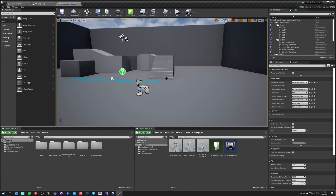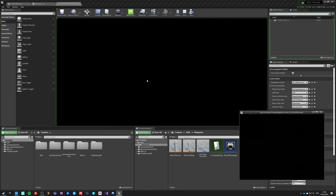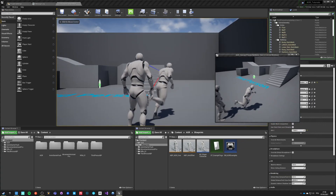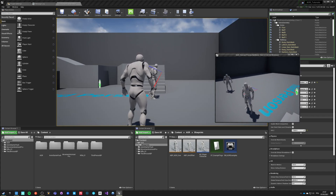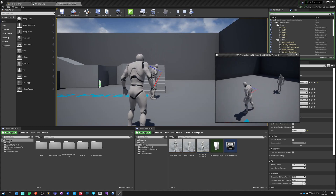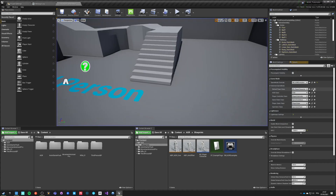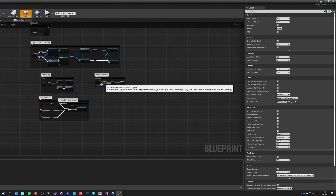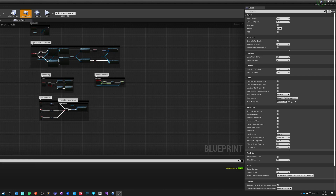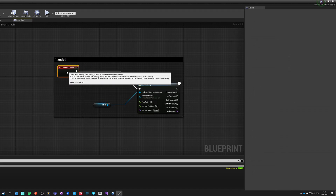Hello guys, in this episode I'm going to make a quick video about network montages — that was one of the requests on the Discord. Currently, if you play in network mode and you see this character when he jumps and lands, he's playing an additive montage. The problem is that this montage is currently playing only on the server and only on the owning client, because it's being triggered by the OnLanded event inside the character class. The trigger for the montage is here on Event OnLanded — this event only triggers on the server and on the owning client.